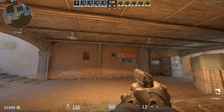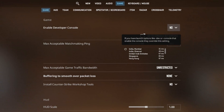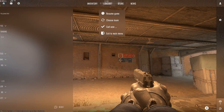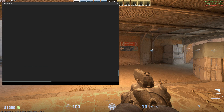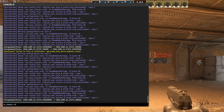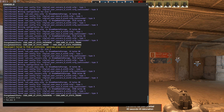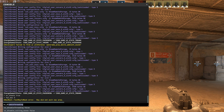Now we are going to use console commands. You can easily enable the developer console from the in-game settings tab, and you can open the console by pressing the tilde key on your keyboard. You need to enable cheats to start making the console variables work. You can disable the FPS cap issue by adding fps_max and setting its value to zero.